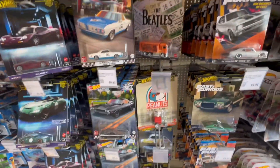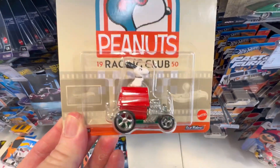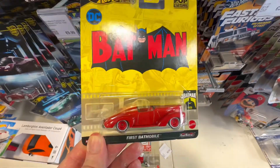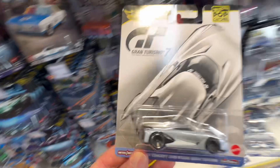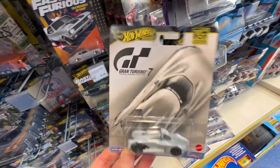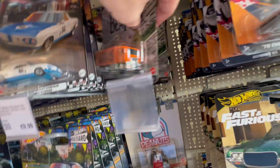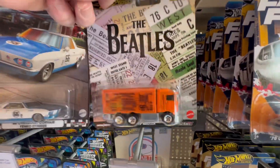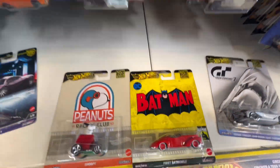A quick look here at the premiums and I can see we got the new set in. There is your Snoopy, pretty cool. There's your Batman, also pretty cool. And we have the Nissan Concept - very nice indeed, really cool to see this guys. I'm definitely going to pick this fella up. There's your Nissan Concept, there's another Snoopy. And there's the Beatles truck that goes with it as well. Very nice indeed, so we will be picking up the Nissan Concept and I think we might pick up Batman today as well.